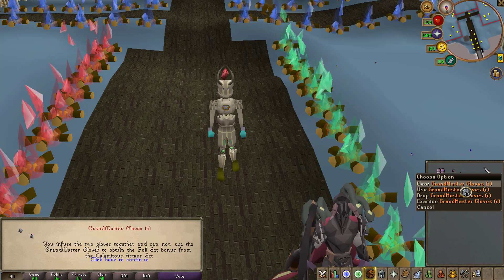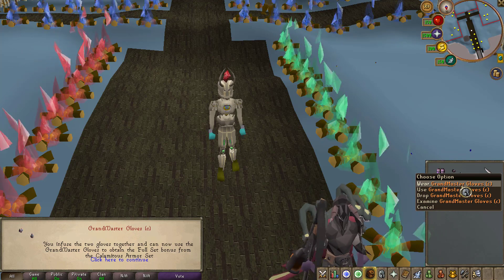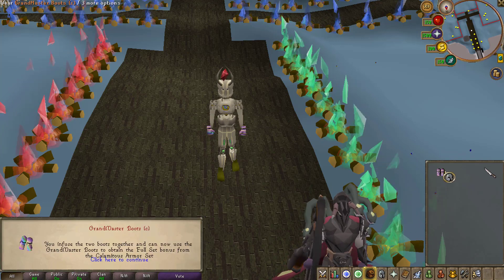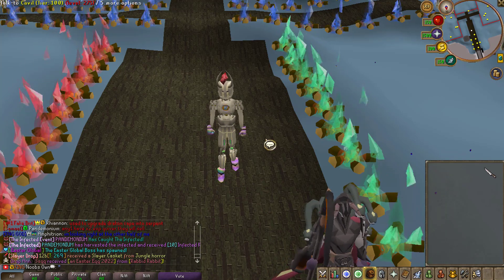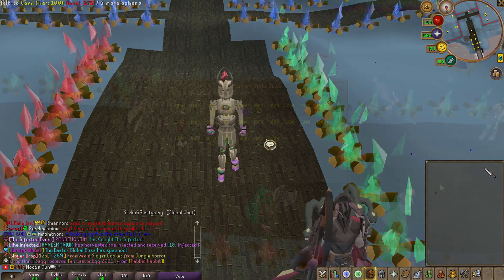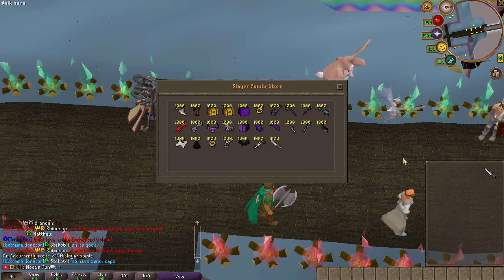As mentioned, you can infuse them together to make the Grandmaster Glove C — the enchanted version of the Calamitas gloves and boots combined with the Grandmaster set. If you do that, you would be able to combine those two to make the brand new Calamitas set with the additional bonuses.